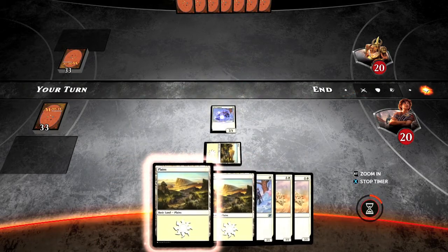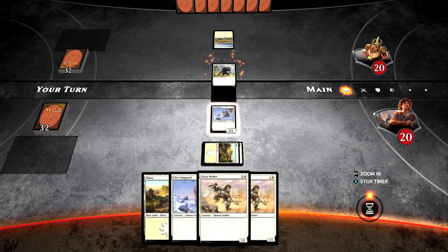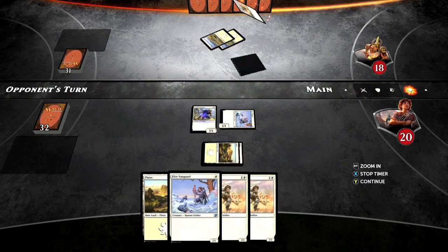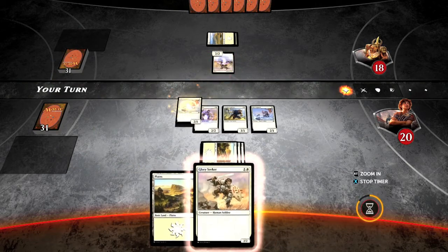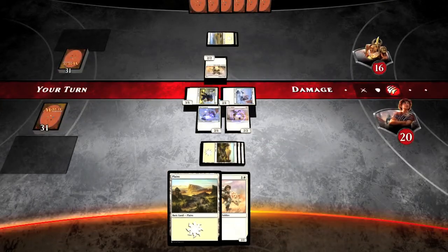What you want to do is summon as many monsters as possible. In this duel, the game pretty much holds your hand and tells you what cards to play. I'm going to recommend you play as many creature cards as you can. So whenever it's your turn, throw down a land, and then when you have a choice of summoning either a lot of monsters or strong monsters, you want to summon a lot.